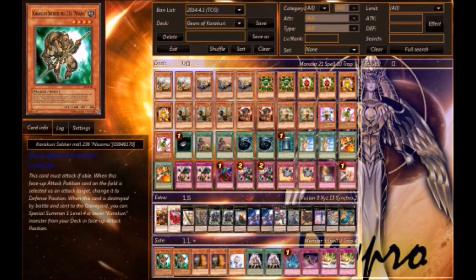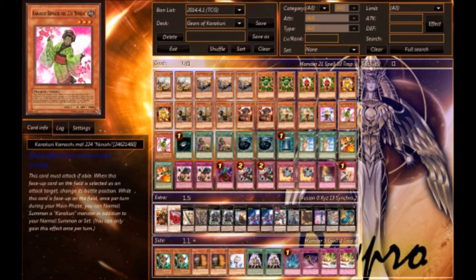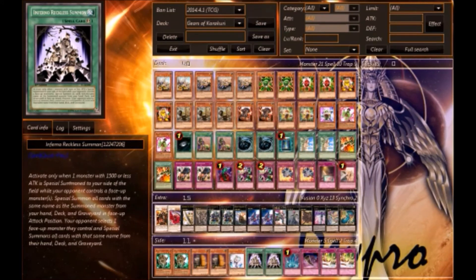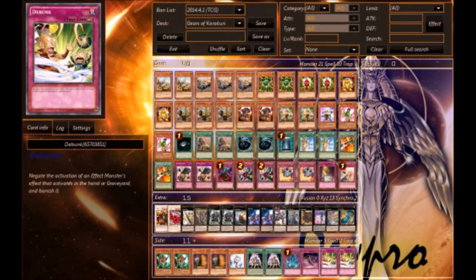Going to the side deck: two Card Trooper, two Card of the Ninja — just in case I need to search out for my rank three plays or a synchro play. Two Maxi C, one Effect Veiler, two Infernal Reckless Summon — this comes in handy to get out all my combo monsters and set myself up. One Torrential Tribute, one Black Horn of Heaven, and two D.D. Crow for HAT decks.